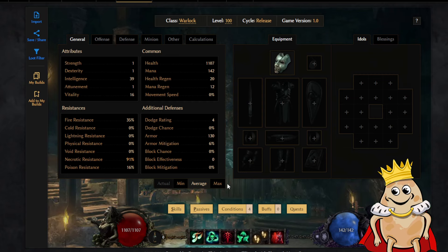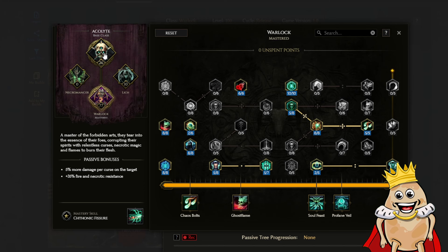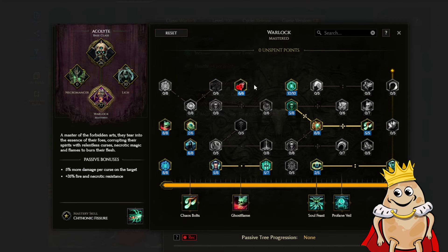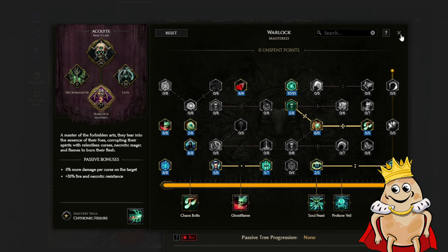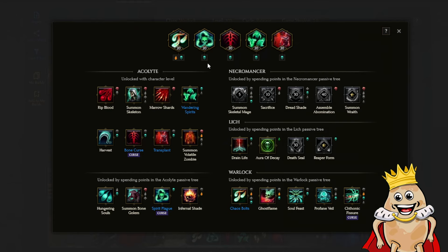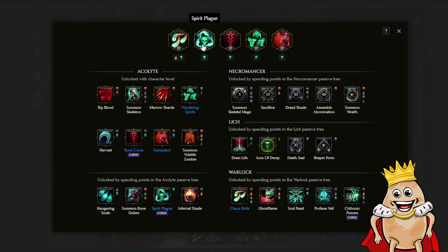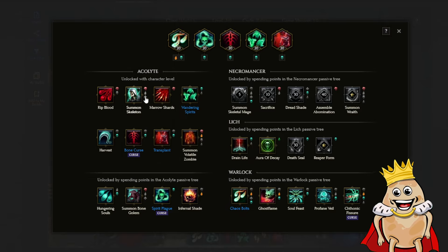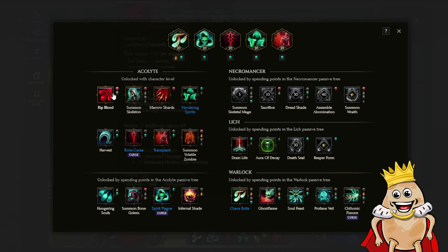What do we do now? First of all, when picking your Warlock, go into Passives and get 20 points in Acolyte, then get all points in the top tier of your preferred mastery class. For me that's Warlock. That unlocks all skills so we can pick whatever we like. Now, I knew I would have problems with mana consumption, which is why Spirit Plague is a nice idea. I found it by pressing on every ability to find what costs almost no mana and possibly restores mana points.